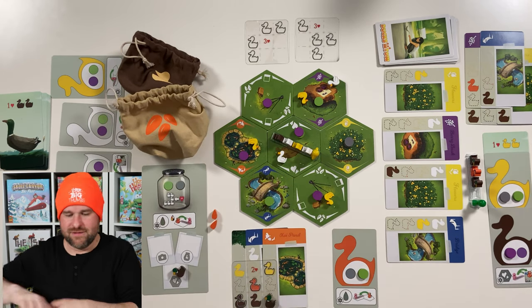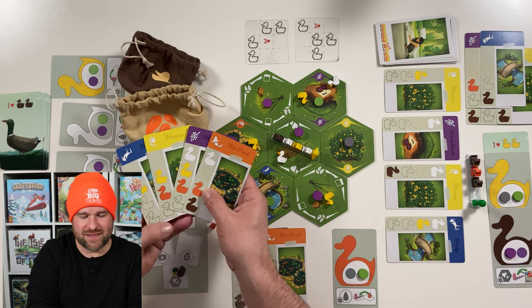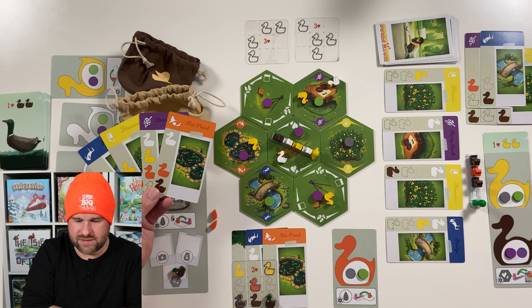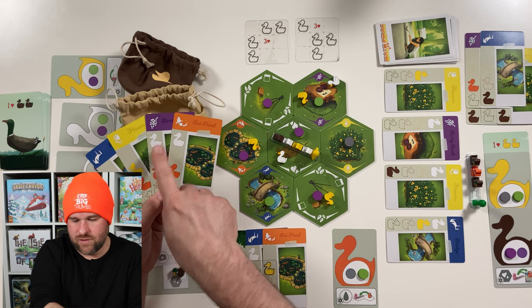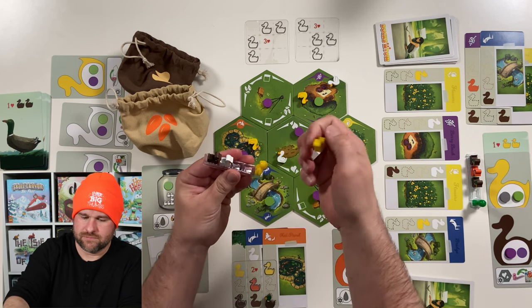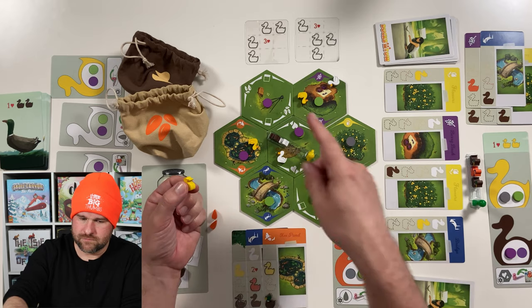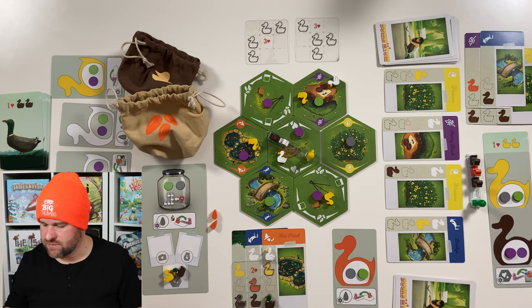Looking at my cards, I still can't complete a card — I still need an orange duck. I could adopt another duck. For my fourth action, I'm going to adopt another duck — I'll add the white duck up top here, and then this yellow duck will go to the adoption space. That was my four actions. Now we resolve our stuff: draw some more seeds — I need orange ducks, so I'll keep the two orange seeds and draw two more — brown and orange, lots of seeds.